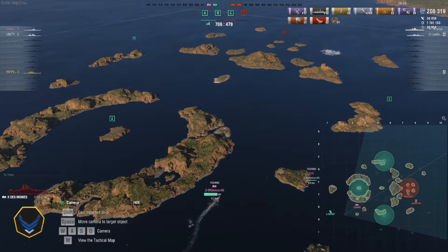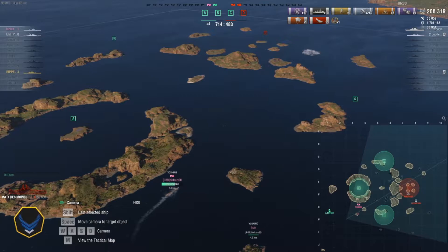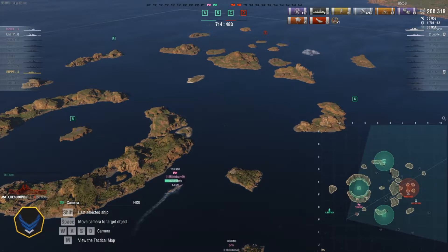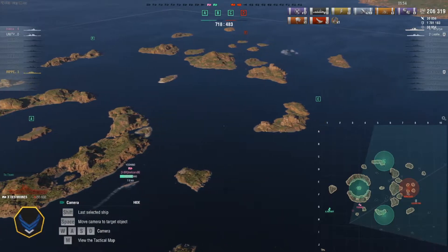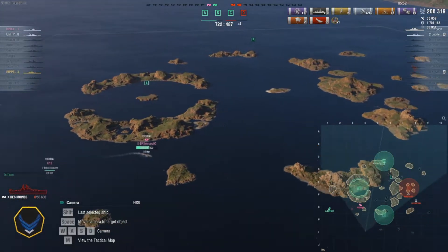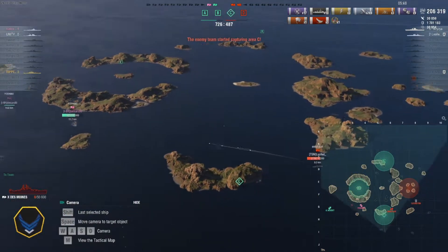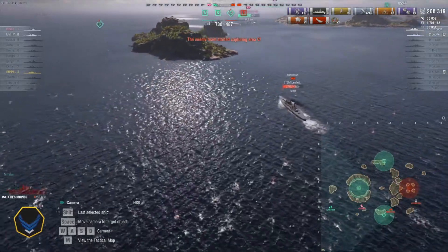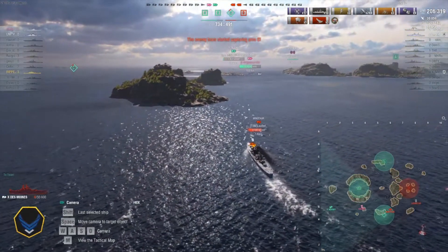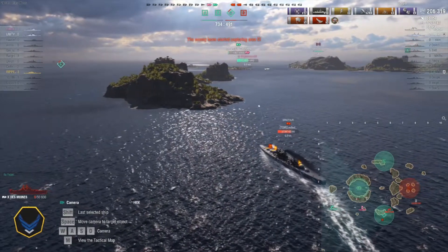The Nefsky did a great job but is now further west and can't really be a substantial player — the Nefsky's range isn't as long as the Yoshino's. The Yoshino is electing to push, and that dreadful Minotaur that was shooting at us earlier has come back into the picture, trying to cap C to level the point score.